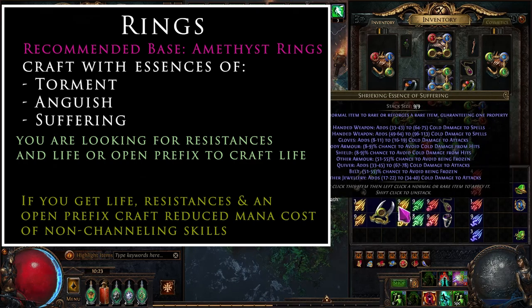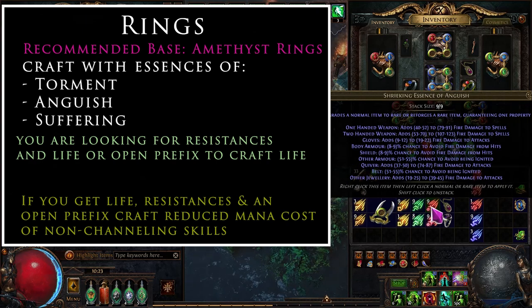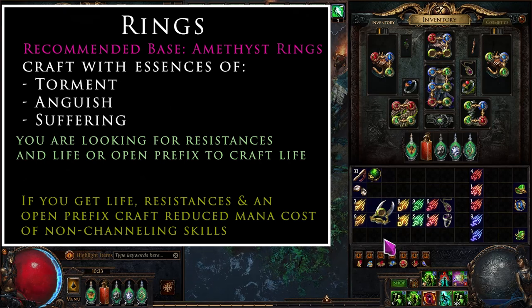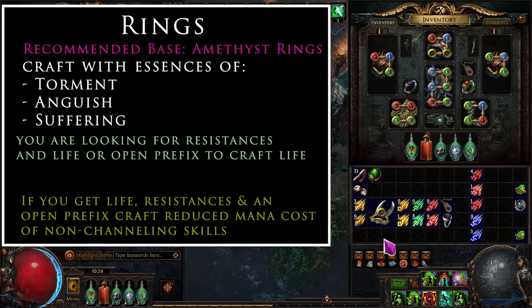The essences you want are Suffering (cold damage to attacks), Torment (lightning damage to attacks), or Anguish (fire damage to attacks). Early on, flat damage helps a lot in the build when you're pushing into T14 maps. These essences are historically cheap — last league they were 1 chaos in bulk after day two — because bulk farmers price anything they don't think will sell for two to four chaos at just one chaos.